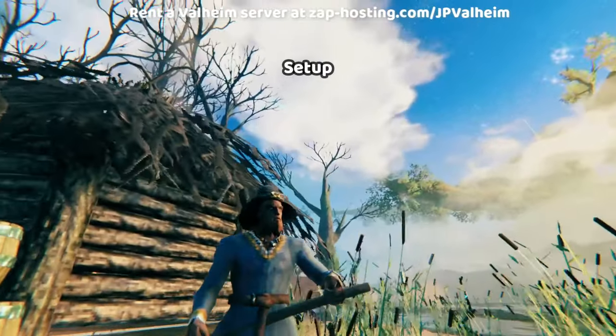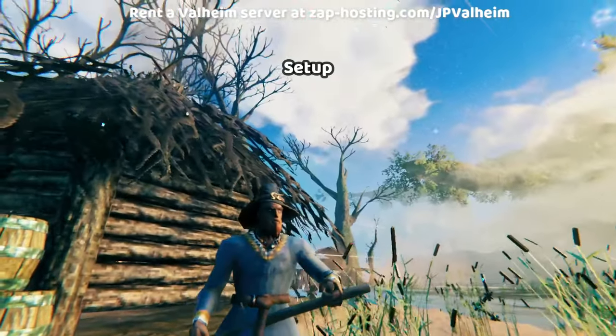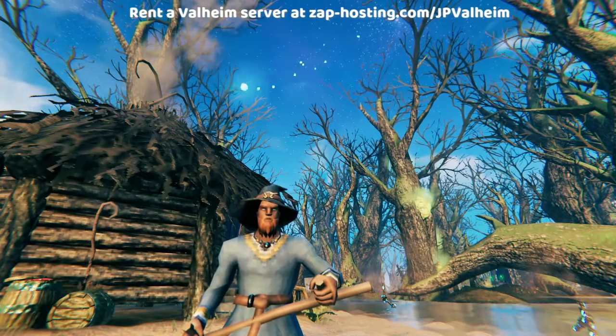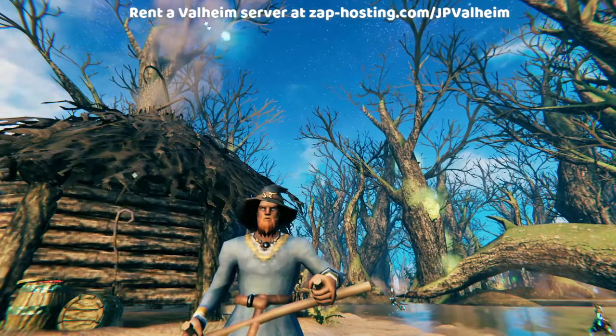And if you want to set this up, don't worry — you don't really need to know much about programming or anything like that. All you need to do is install Expand World Prefabs on your BepInEx Valheim server or your local installation. Scroll into the description of this video and check out the Valheim World Editing Discord, or look at the link in any of Yair's mods.